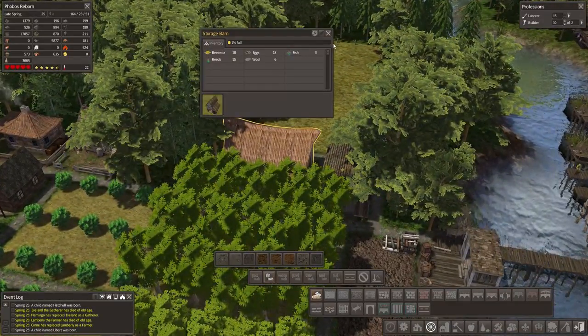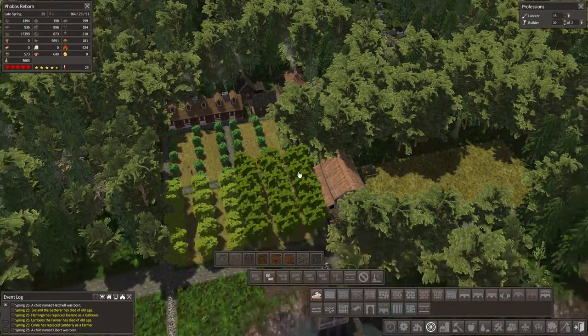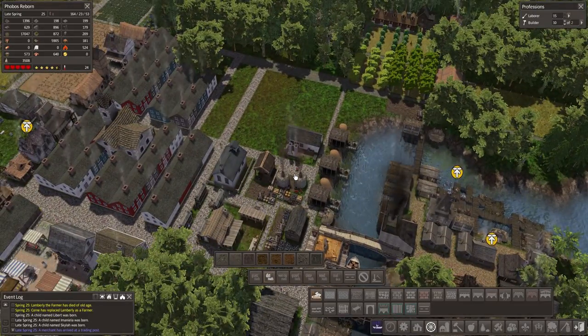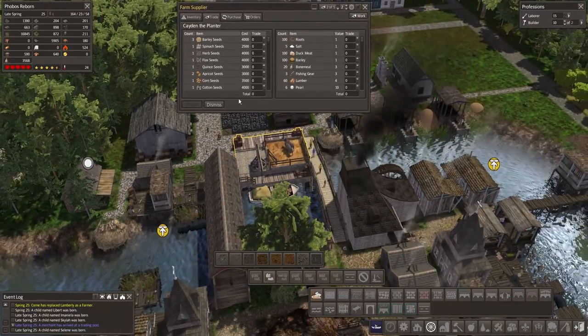There's gonna be bison stuff out here — two storage barns. You guys are gonna be having plenty to work over here in my farming area. Another trader — they really do like trading with me, don't they?